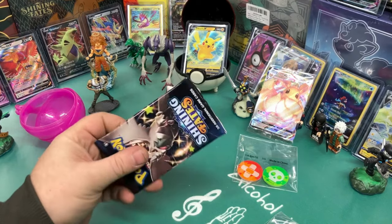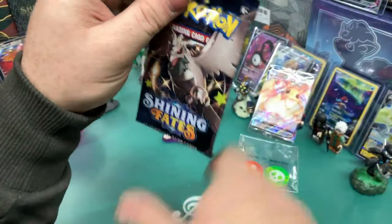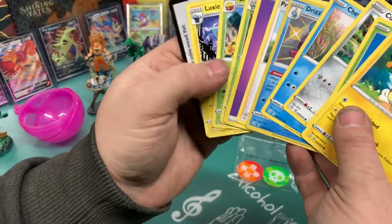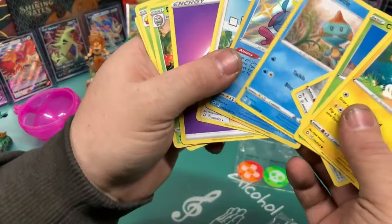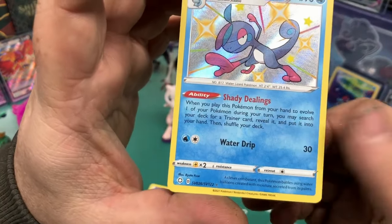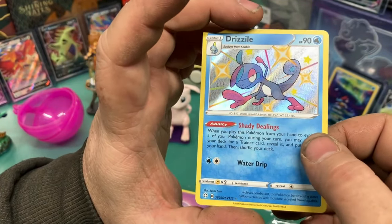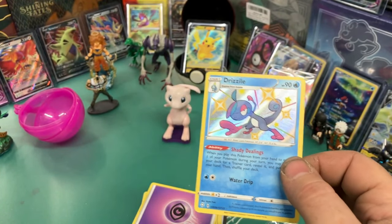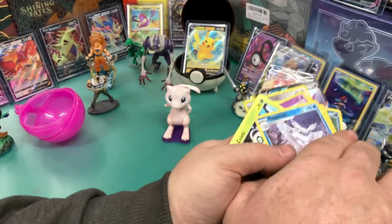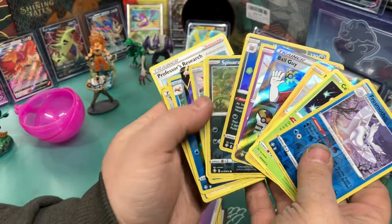Last pack — let's just do it. We're not even going to do the thing, we're just going to open it up. Looks like not much. We got another Professor's Research as our rare, but we got a Drizzile holo SV — not sure what SV stands for, but we'll look it up. We got another holo like that earlier. Not too bad. So here's everything we got out of our trainer box.